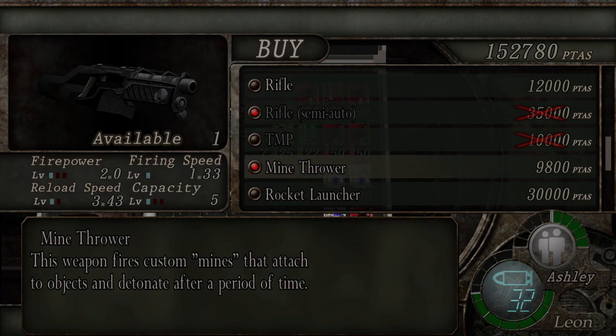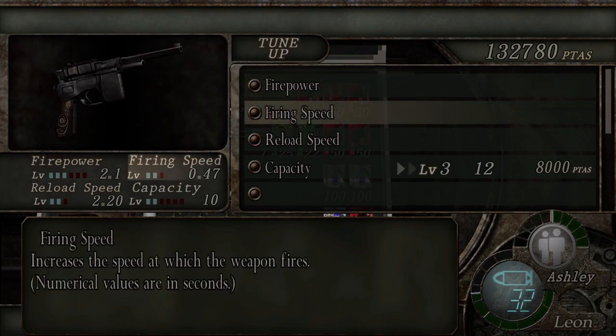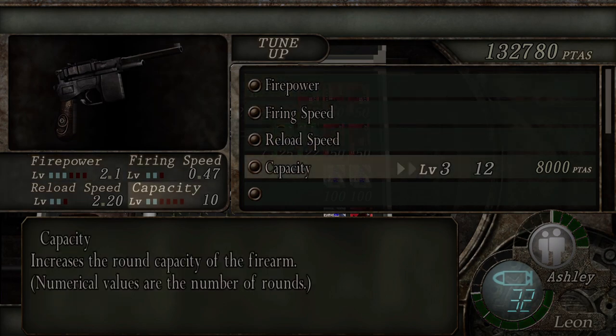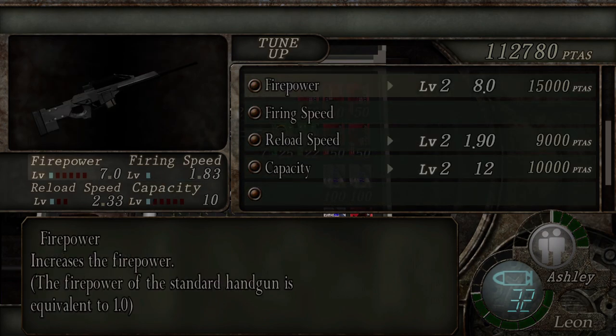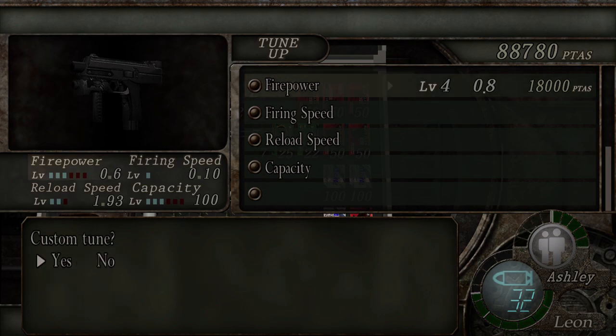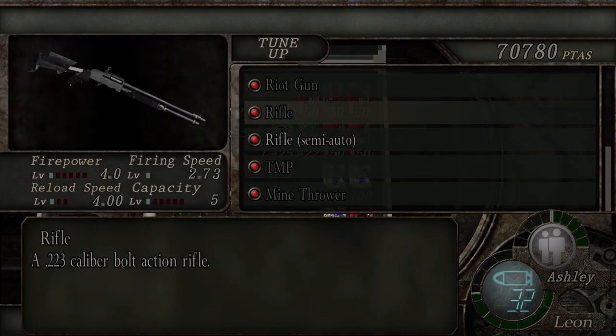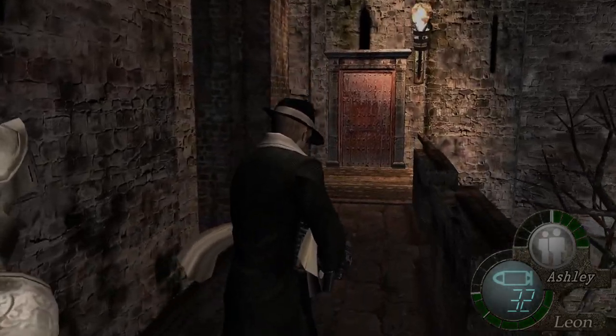Just to quickly mention, there is a mine thrower in here as well that you can buy — I've never really found it useful. We're going to improve the red nine's power, improve the riot gun's power, improve the rifle, and improve the TMP's firepower. We've had well over 200 grand and now we're down to 70, but 70 is still a great amount to have. We're heading into the next area now.